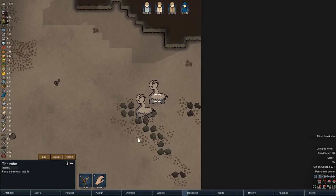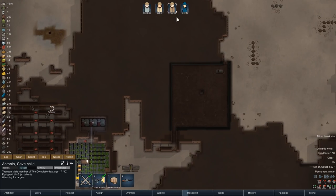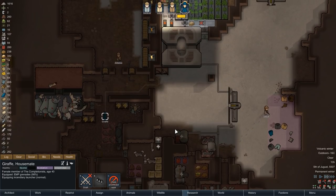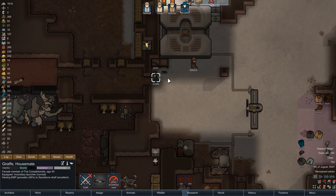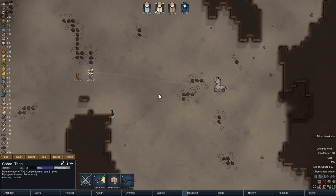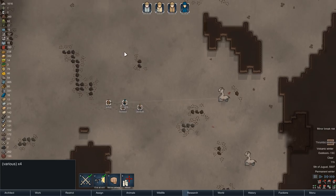As we start the cleanup process we immediately have the next event: a group of two thrombos wanders onto the ice sheet. With four colonists now, we should be enough to hunt them down provided we don't do anything stupid. Since EMP grenades are pretty useless against animals, Giraffe switches back to the incendiary launcher and our entire colony marches out. We put some distance between us and the animals and start firing with only one single colonist — that maximizes the chances of hitting only one animal, making it more likely that only one attacks us. That works nicely: we have successfully split the group, one thrombo has gone manhunter while the other stays behind.